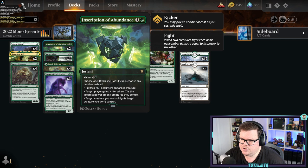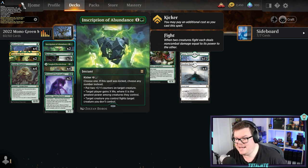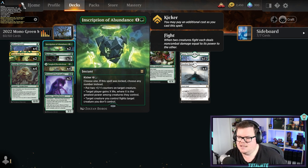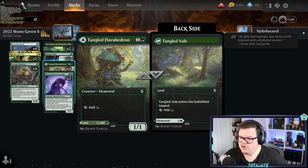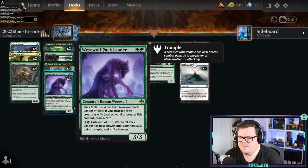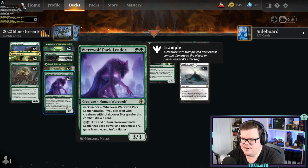At the bottom end we've got Swarm Shambler with a counter theme. We run Inscription of Abundance, which can put counters on stuff, give a target player X life where X is the creature's greater power, and it has a fight effect for two mana at instant speed — probably quite an underused card. For ramp we've got Tangled Florahedron, and then some real good-value creatures — a 3/3 for two mana in green, though it requires double green so it's hard to use in other decks.